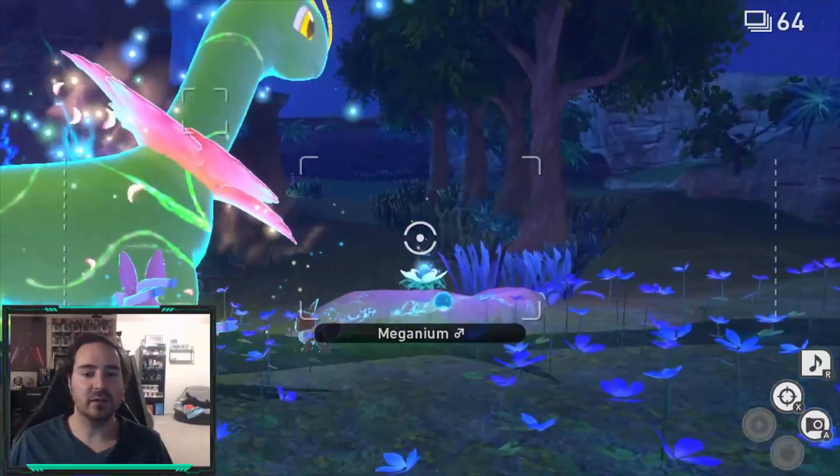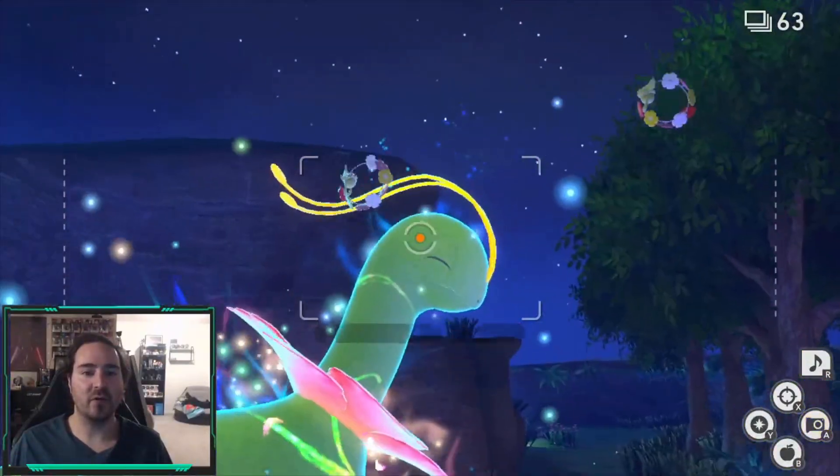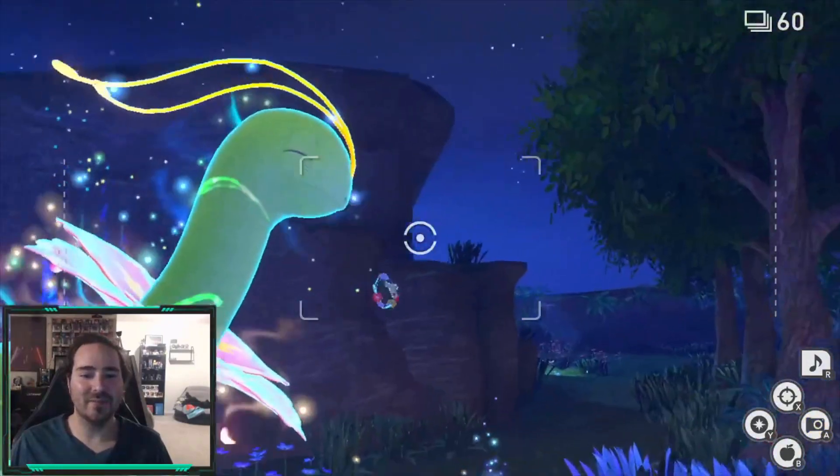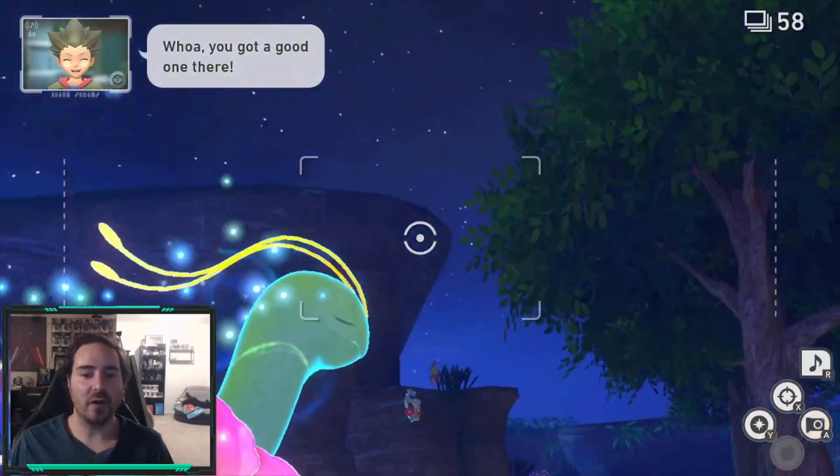Once it goes here, this is glowing — grab a photo of that. He's too big, I can't get them. Your Comfeys will show up.